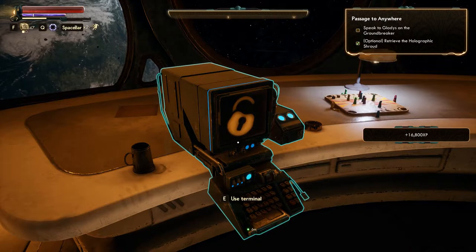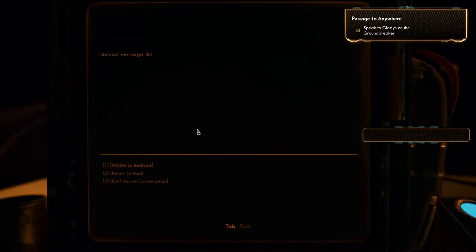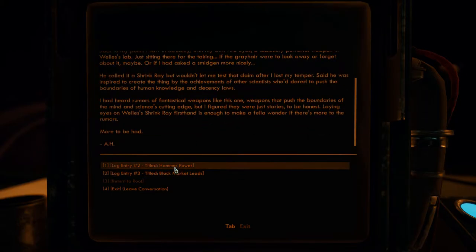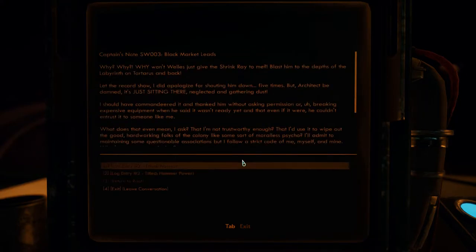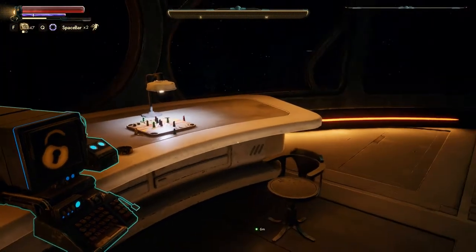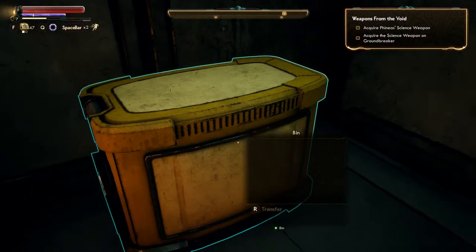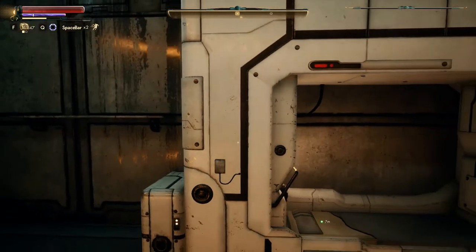Restricted areas are off limits to unauthorized personnel and otherwise result in being attacked on sight. Well, maybe I want to kill them. Messages for Alex Hawthorne — unread messages. Logs: shrink ray, hammer power, black market leads. Just seeing if there's anything in there. I can transfer stuff to the bin. Get Phineas's science weapon.